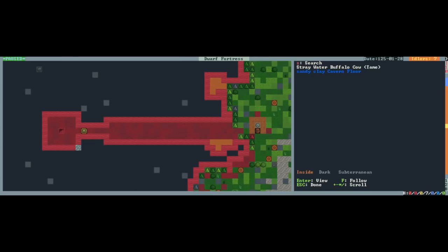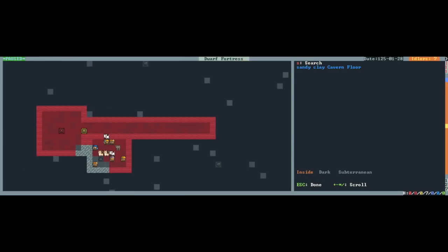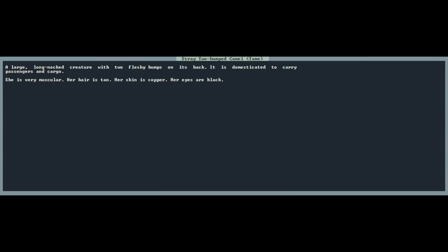Like a sort of shadow water buffalo. And now I'm going to push shift and right and learn about this camel. This is one of those windows where I'm using plus and minus to scroll. A large long-neck creature, very muscular. Her hair is tan, her skin is copper, her eyes are black. So we just got an incredibly beefy camel, which is great. They're gonna get led up there.